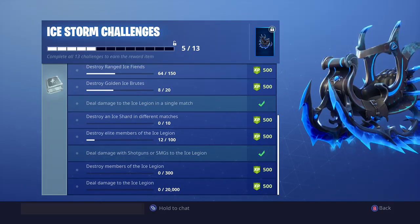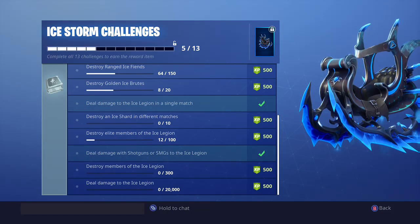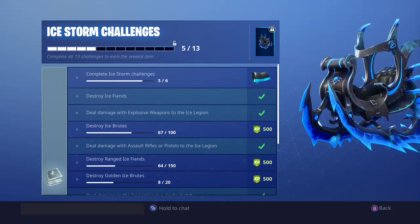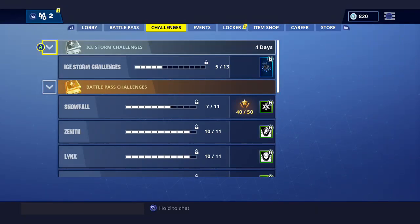For your troubles, you will get this cool little glider. I don't put a whole lot of time into it because I just don't want to. But if you complete 5 out of 6, you do get a cool wrap. I'll probably complete maybe one of these if I'm lucky. Still got at least 4 days to complete those.